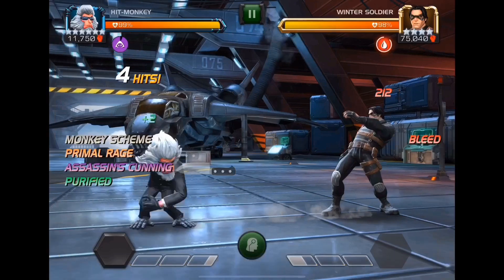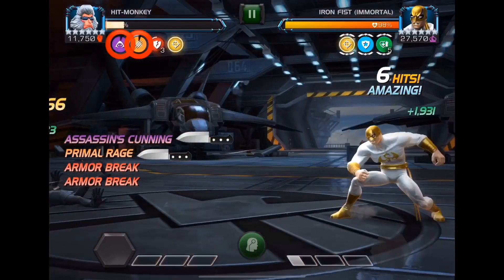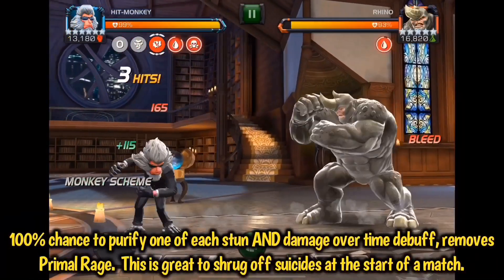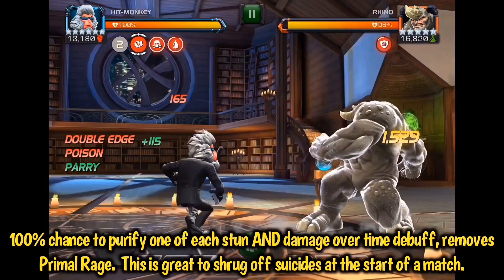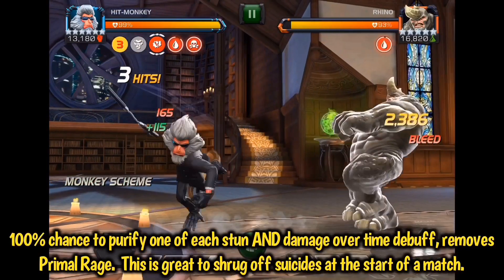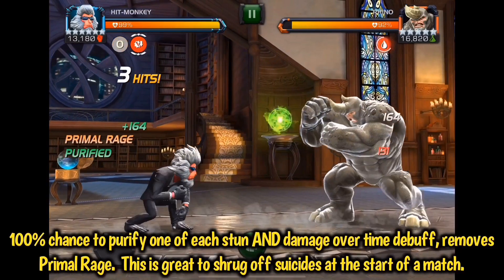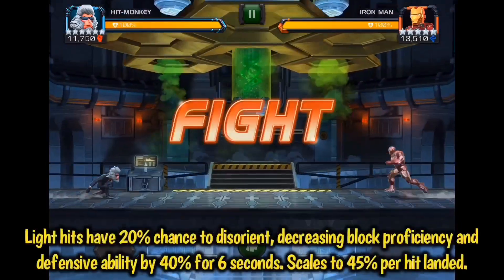Alternatively, you can activate both whenever you get knocked down — I don't prefer this method, but hey, to each their own. So first off, let's go into primal rage. With primal rage, you ignore the opponent's armor and resistances, and you also gain a 100% chance to purify one of each stun and damage-over-time debuff on hit when one is gained or when primal rage activates. This removes primal rage. This is a great way to start off a fight if you run suicides — I always do a two-hit combo, back off, and come in for one more to shrug off those suicides at the very beginning.